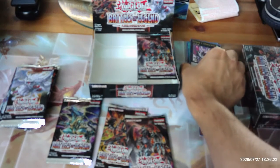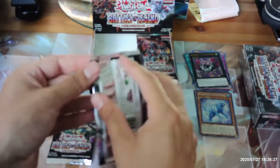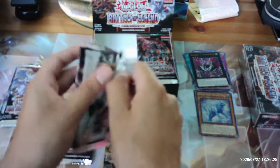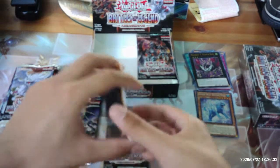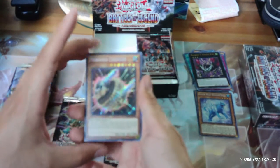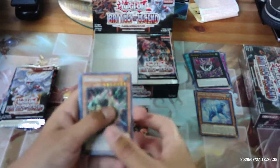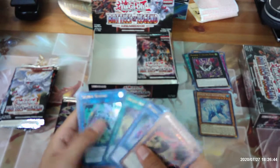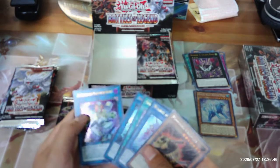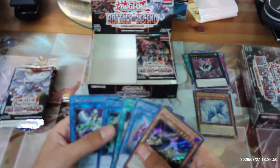Hopefully this box gives us the rest of the cards we need for the Numeron deck profile. I'm hoping to build a pure variant of the Numeron deck. Power Crawler, Necroz of Gungnir, Super All-In, Secure Gardna, and Appliancer Vaculofant.